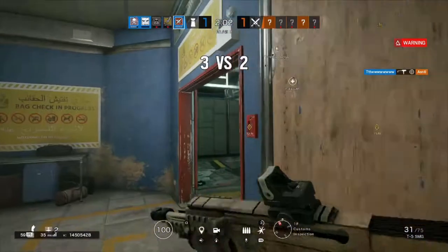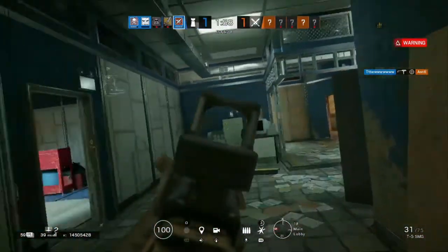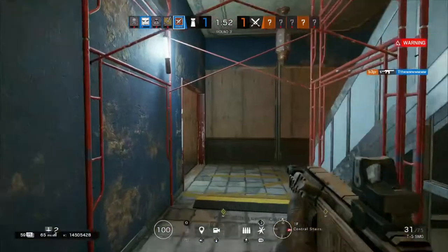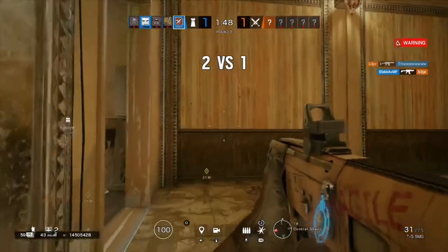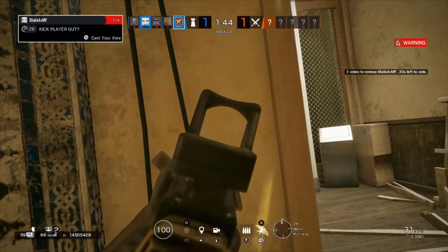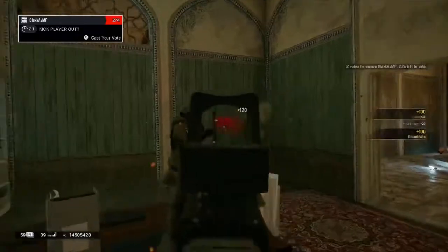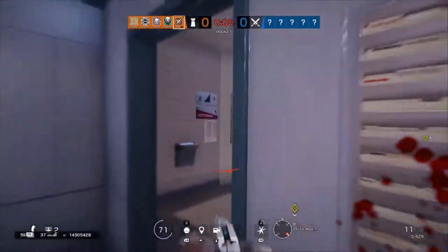Finally we're diving into the Operator Strategies. I feel like Lesion should be played as an anchor, though a light roam close to site can work as well. I wouldn't hard roam with Lesion — he is a two-speed operator so he's going to make more noise than your Bandits, Vigils, and Caveiras. He also has a gadget that really should be utilized on site, which is why I think you should stay at least close to the site.